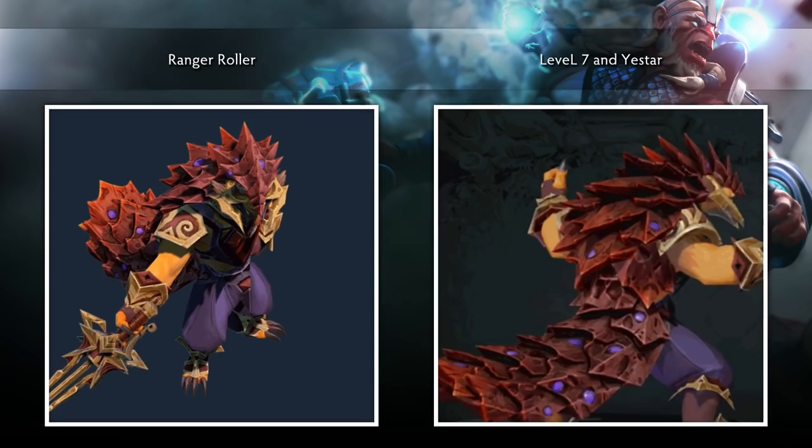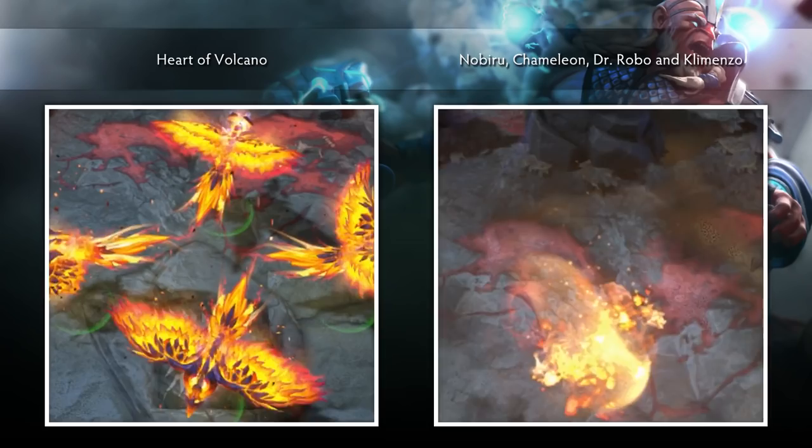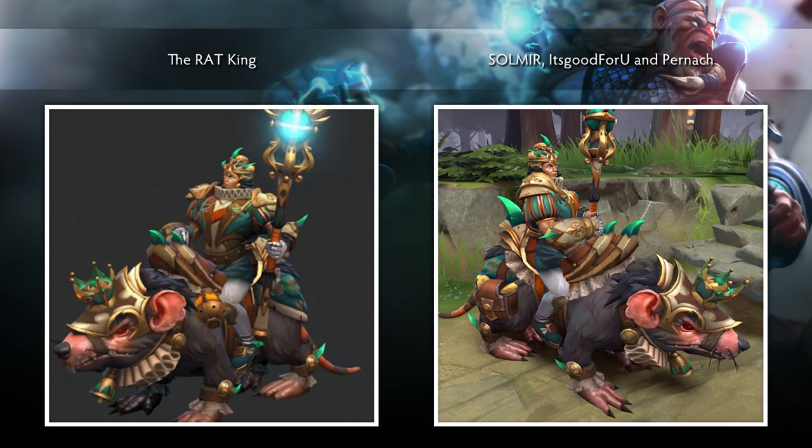The Ranger Roller set for Pangolier, created by Level7 and Yestar. The Heart of Volcanoes set for Phoenix, created by Nobiru, Chameleon, Dr. Robo, and Kilmenzo. The Rat King set for Chen, created by Solmir, It's Good For You, and Pernache.